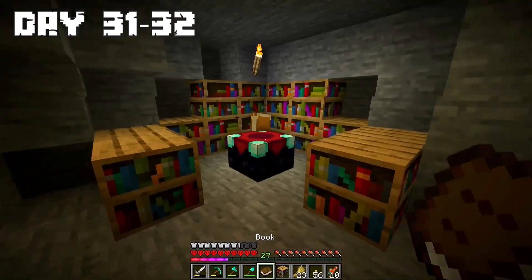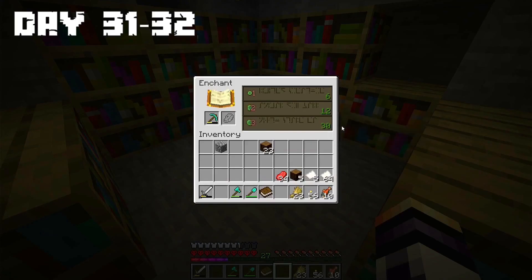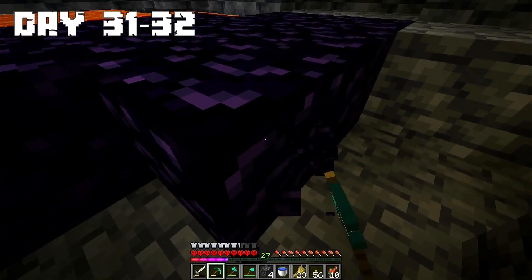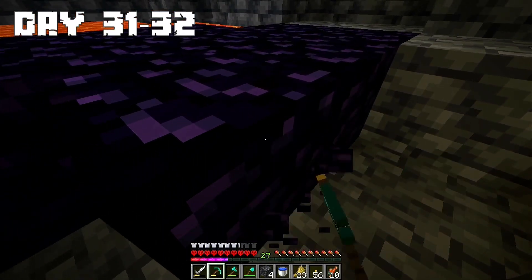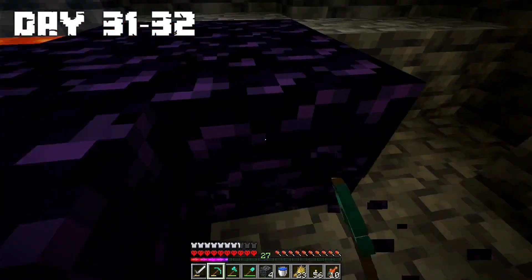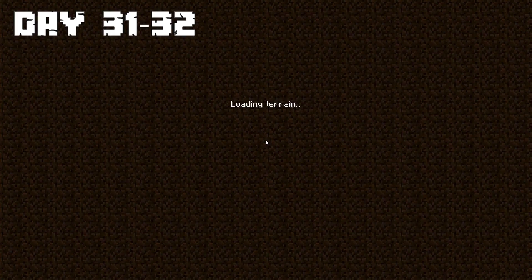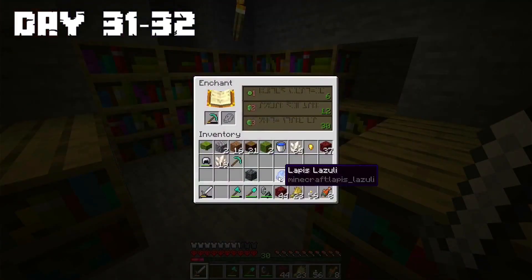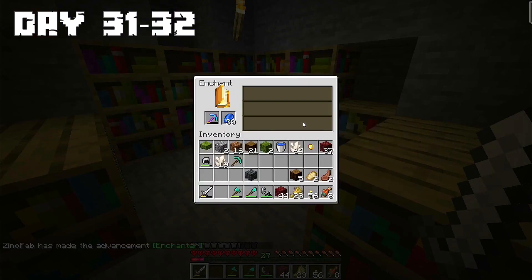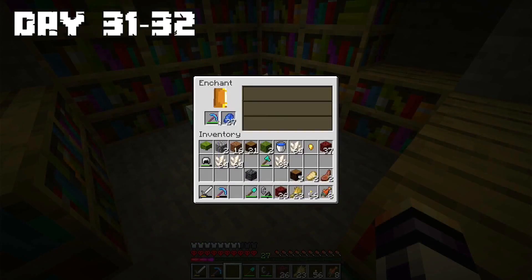Days 31 to 32: The first thing this day was to make my enchantment table reach level 30. The problem is I don't have an exp source, and the fastest solution is to mine quartz for exp. That's why I made a portal to the Nether and started mining quartz. I made my first enchant and got very good enchantments on my pickaxe. From the second enchant I received Silk Touch.